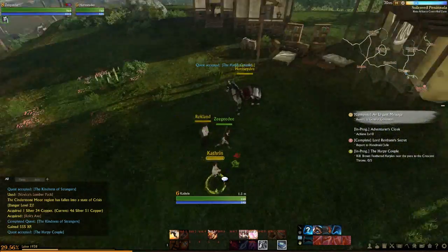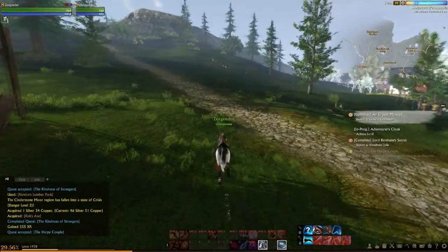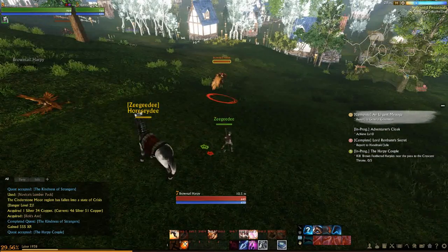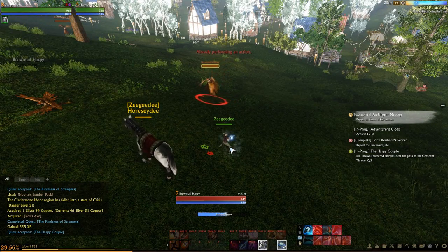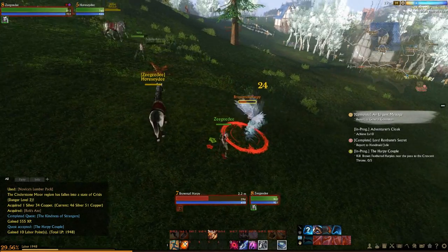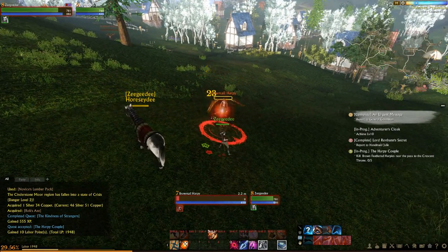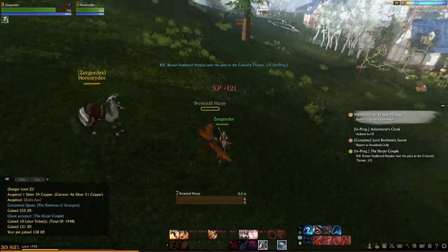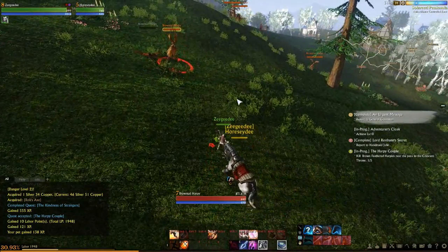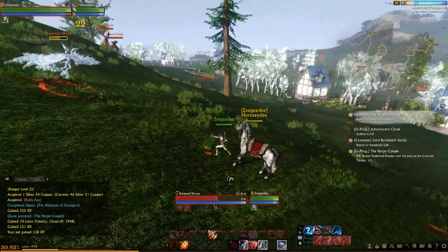We grab another quest and mount up on our horsey since we always want to be using it as much as possible. We'll leave our horse out so he gains XP. We engage with our new freezing arrow spell - still pretty basic stuff. As we level up we'll grab some of our more AOE skills. We're only a couple levels from starting to get some AOE skills, but this build really comes into its own around level 15 to 20 when it starts getting really good.